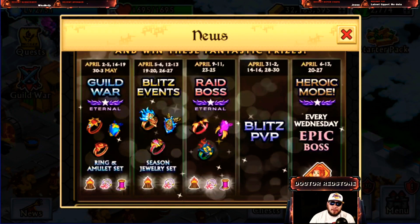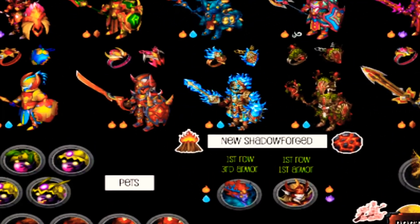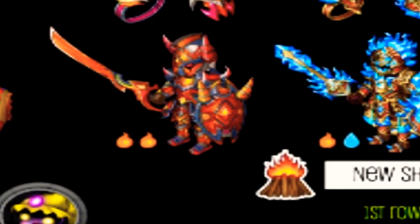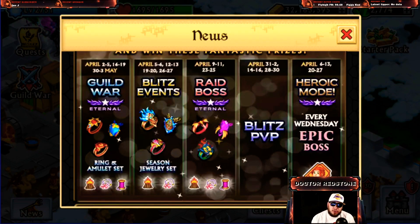Alright, jumping into this one — taking a look at the calendar event. If you guys don't know exactly what the exclusive material is, let me go ahead and show you right now. We have the Fire Fire armor right here — this is going to be the exclusive for this very month. If you're going to be going for that one, definitely let me know down in the comment section below.